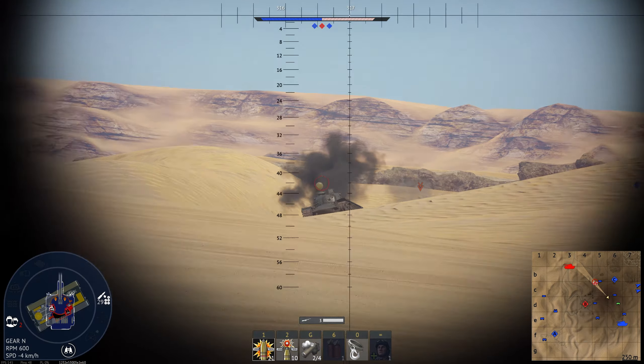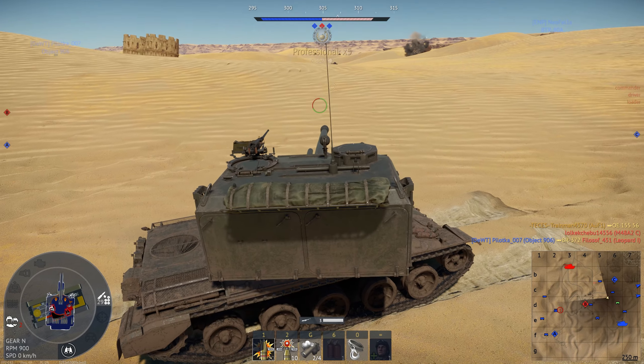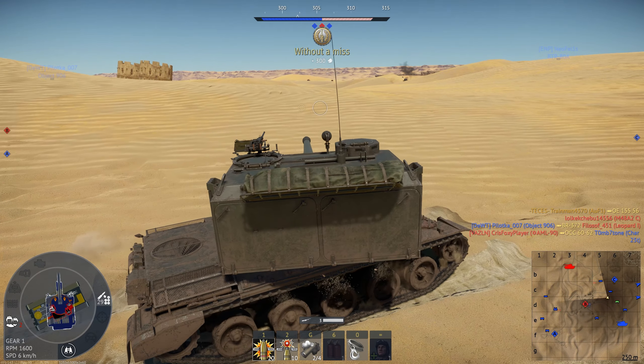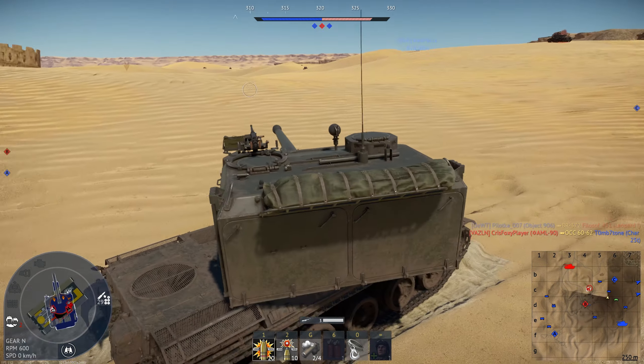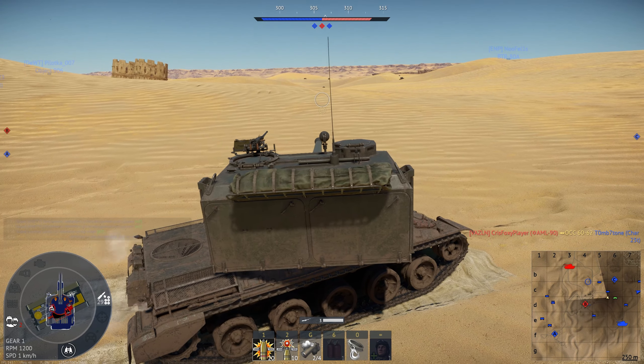We do actually see a tank all the way down here. That's a bit too short, so I am going to back into cover. Looks like there's another tank all the way down there — that's an S-tank, so I think we can kill it, but I'm not very good at aiming this thing, so it's going to be a bit difficult.